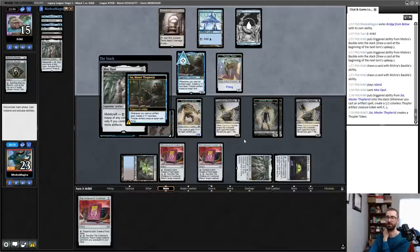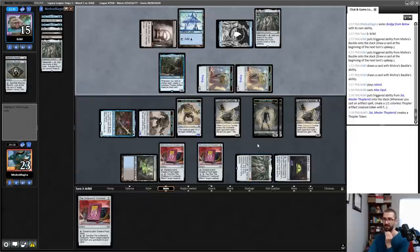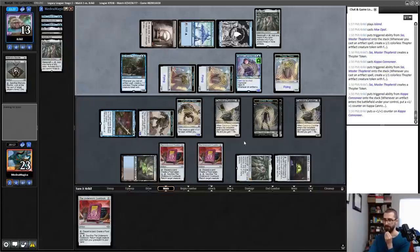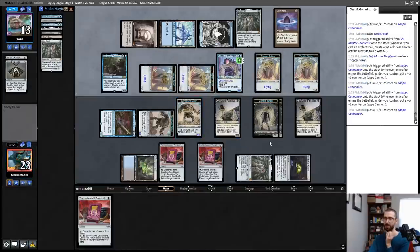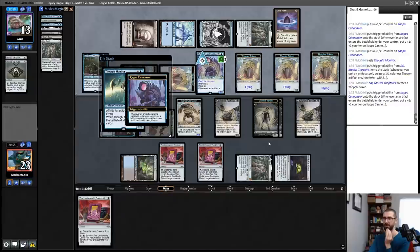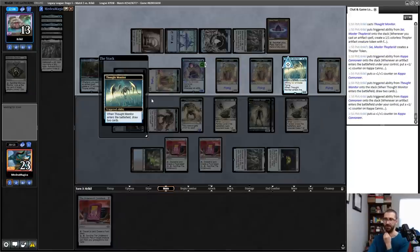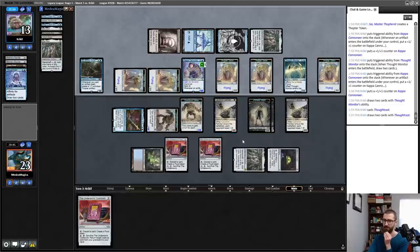Sacrifice a Cauldron Familiar, get two Bridge from Below triggers, sacrifice this, drain my opponent for one again — and call that good. I'll lose these Bridge from Belows for now but I got a couple of Zombies out of the process. Now I've got a whole bunch of annoying stuff that can crash in. I don't care if the Cauldron Familiars get blocked by Thopters. A few turns down the line, I might regret not getting Shadowspear for Trample. This is currently bigger than my Construct Tokens, but that maybe won't be true for very long. Holy hell — that was a turn.